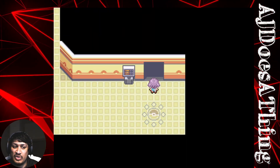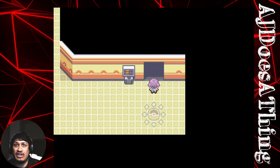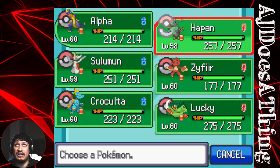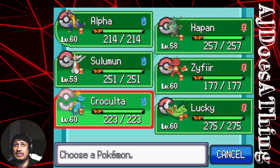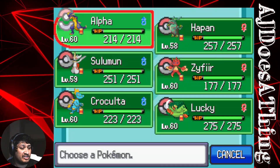Hello, people of the internet, welcome to another strategy session for Pokemon Terranova. Today we are trying to figure out how Yumica can beat Lycia. To do that we'll need to look at Yumica's team: Alpha Happenen, Happend, Xyfire, Solomon, Solomon, Krakulta, Lucky.